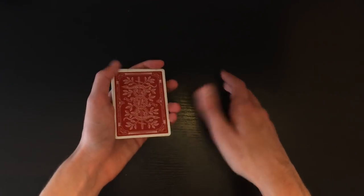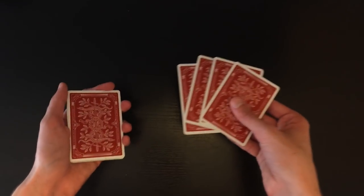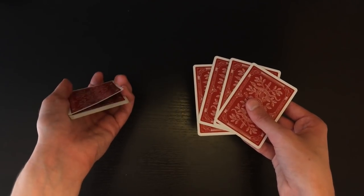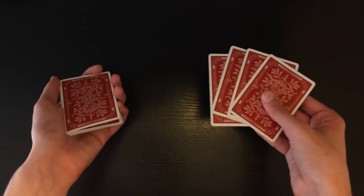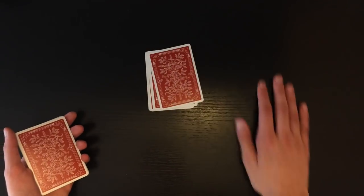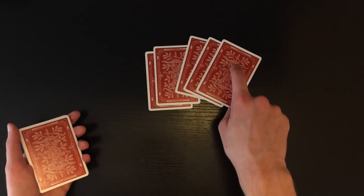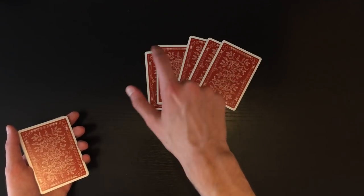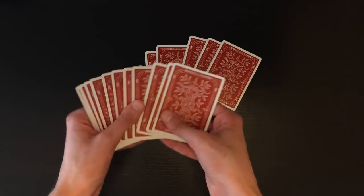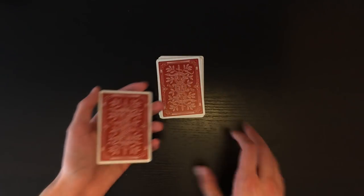Now you count off the top four cards and say the four jacks are going to be set on the table. But before you do, you're actually going to get a break underneath the top card — this is actually one of the jacks. You're going to square it up really quickly, take everything from the break, and set it down on the table. You've just set down five cards on the table, meaning you have one jack here, three random cards in the middle, and a second jack. Now you have two jacks on top of this stack of cards. Make sure to keep this squared up on the table.